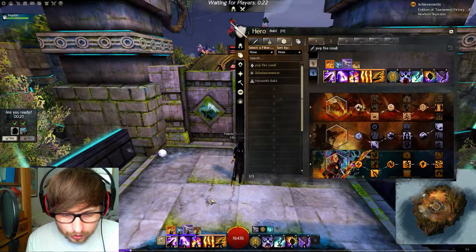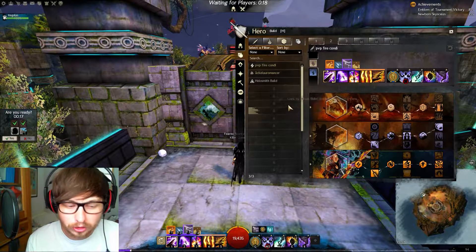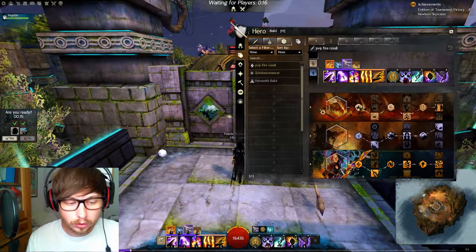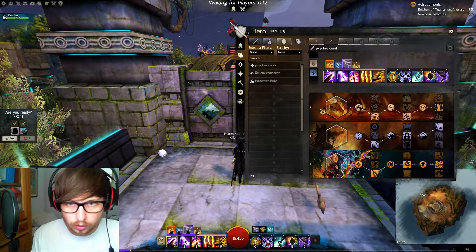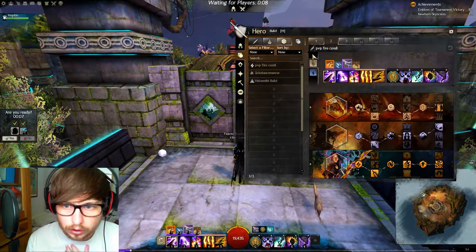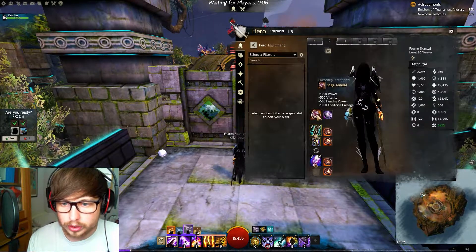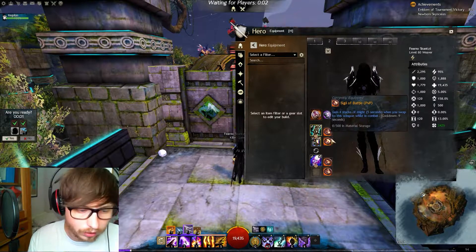So we're playing a Weaver today, running Sword Mainhand and Dagger Offhand, which is a pretty interesting build. If you want the build spec or build setup, watch my previous video. We're running Fire, Arcane, and Weaver traits, with the Sage Amulet and the Rune of Hoelbrak, Cleansing and Battle Sigils.